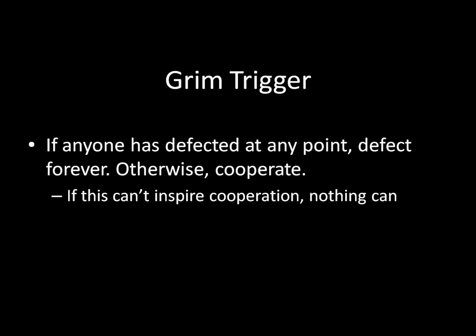Grim Trigger is saying: I will play nice to you as long as you have played nice to me in the past, but at the very first misstep — if you were to ever defect on me — I will defect on you forever. This is a good place to look for cooperation because if Grim Trigger is not sufficient to inspire cooperation, nothing at all can. There is no punishment strategy more egregious than Grim Trigger, and as it turns out, this works.